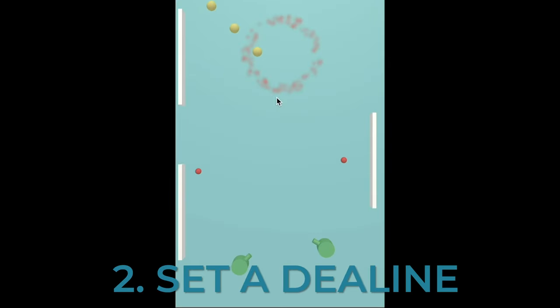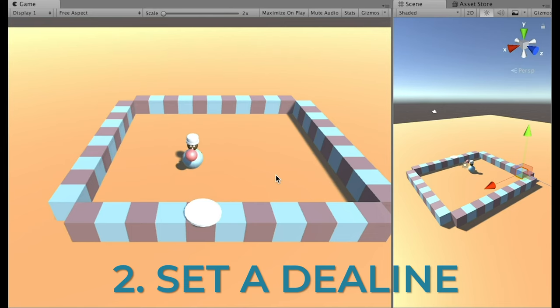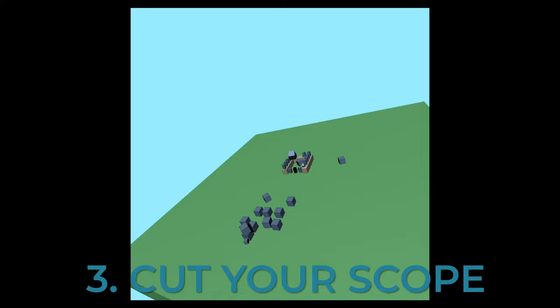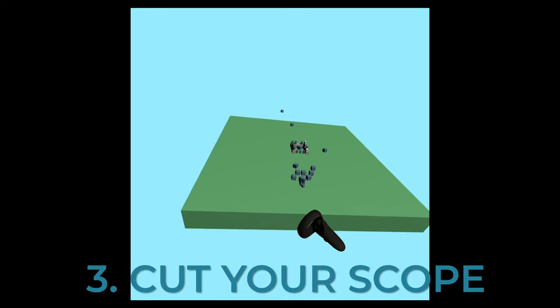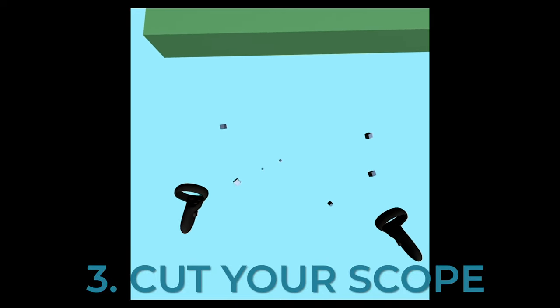Number two: set a deadline. Artists can continue adding or modifying their work an infinite number of times. Having a time constraint is an easy way to make sure you are done. Maybe you don't need to add 10 more levels, or 15 more features before you publish, or multiplayer — you definitely should cut multiplayer from your game. Number three: cut your scope. Write out all the features you want in your game, cut that list in half, then cut it in half again. Now you have a scope you have a high chance of finishing. Make your next project the absolute most simple idea to carry out.